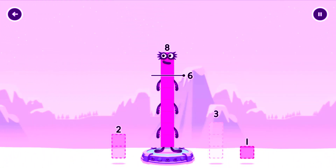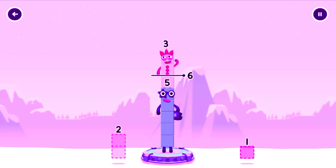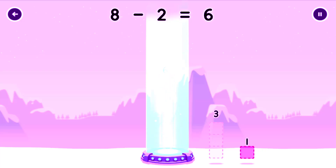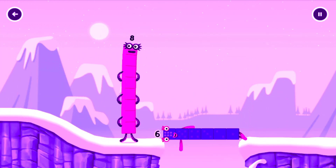Take number blocks away from eight to leave six. Try a smaller number. Two. You solved it! Eight minus two equals six. Six. Well done!